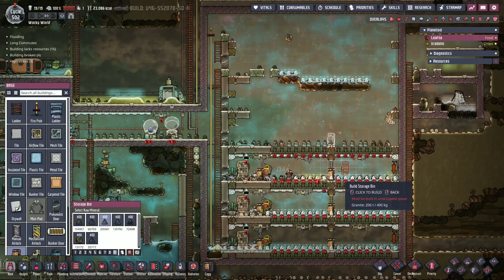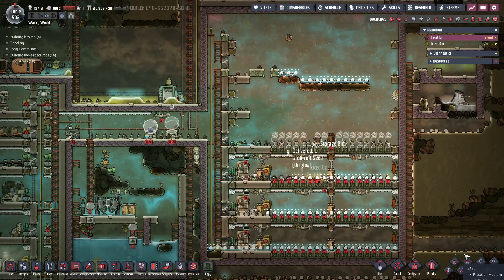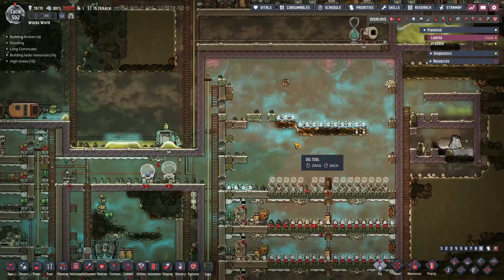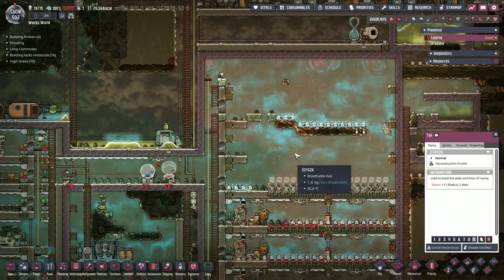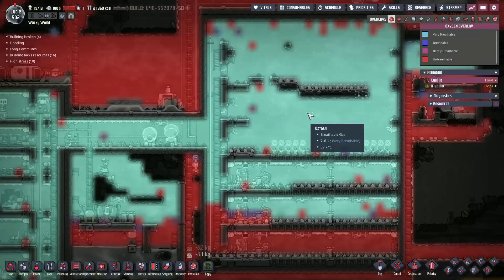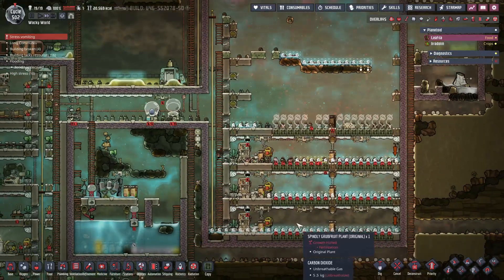Alright, so this one here is going to be Grub Grubs. We're going to go ahead and plant. We are slowly getting things taken care of up here as well, getting stuff fixed up in this area. We've got a long ways to go there. Oxygen is looking great but temperature is still too high. It would be nice if we had another influx of ice for our farms.